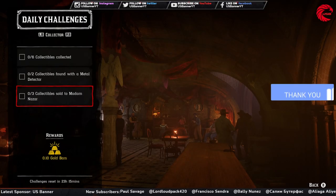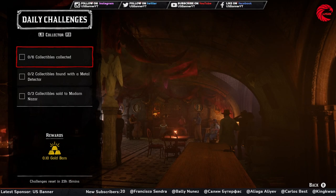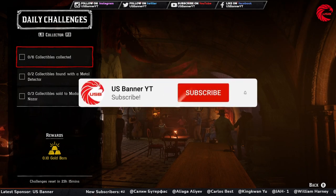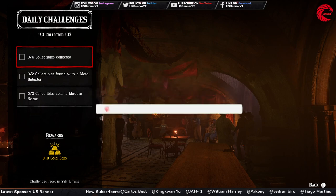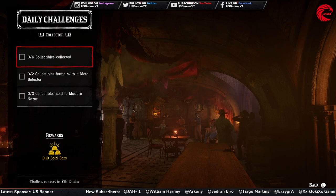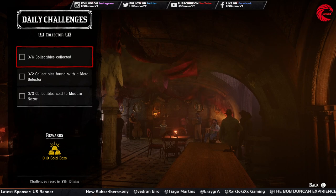Before the Collector challenges, here are today's collectible cycles: Fossils cycle 4, American Wildflowers cycle 5, Tarot Cards cycle 4, Lost Jewelry cycle 3, Antique Alcohol Bottles cycle 1, Bird Eggs cycle 5, Arrowheads cycle 1, Family Heirlooms cycle 1, and Coins cycle 5 today.